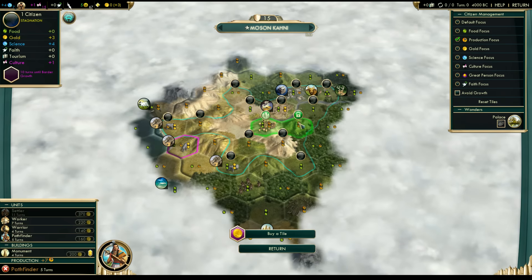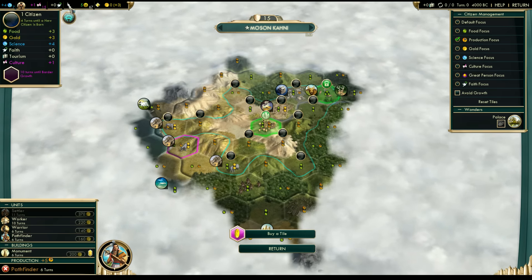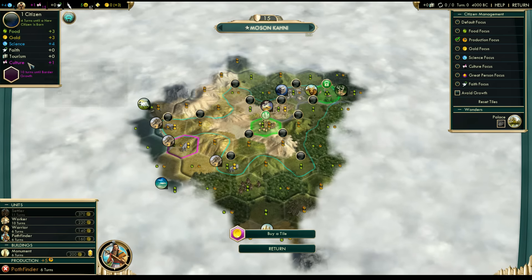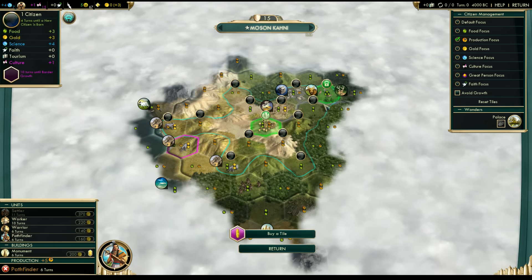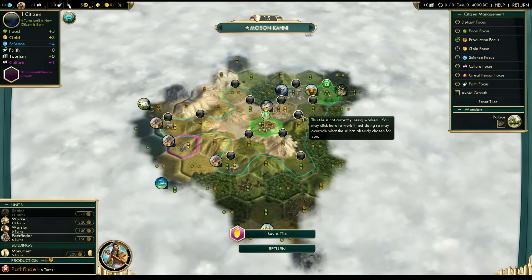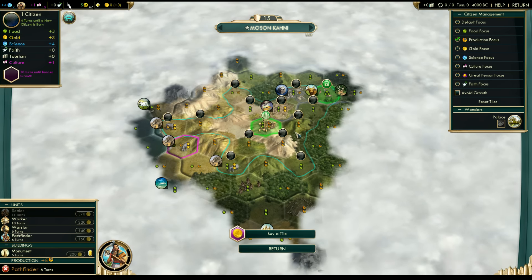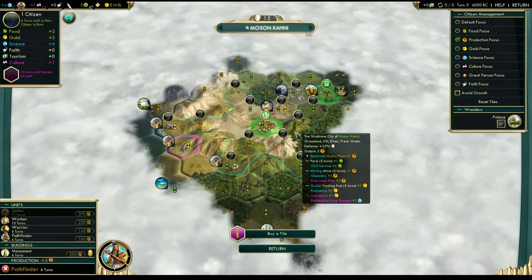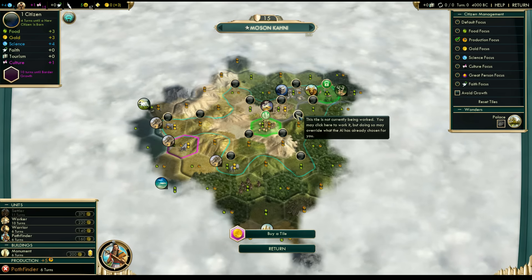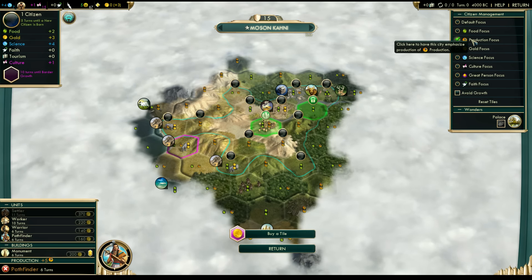If I set it to production focused it would likely select hills or high-production tiles. The way growth calculates at turn rollover goes food, production, gold, science down the tiers. So it calculates food at the turn rollover — if there's enough to grow, you get an extra population that will be placed on the highest production tiles available, and that production benefits you on the turn the citizen is generated. If it were food focused instead, the new citizen would go to the highest food tile and that production would be wasted. So always put it production focused.